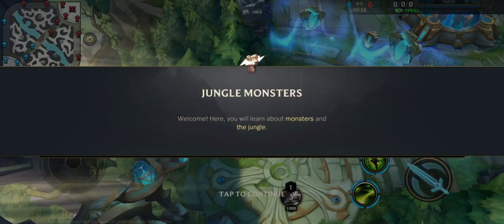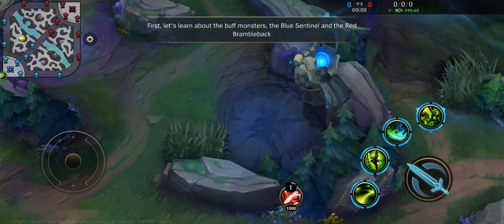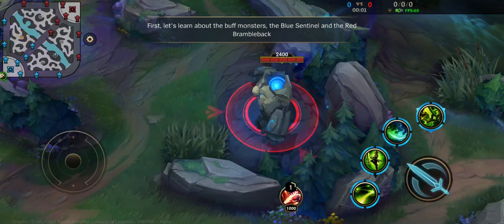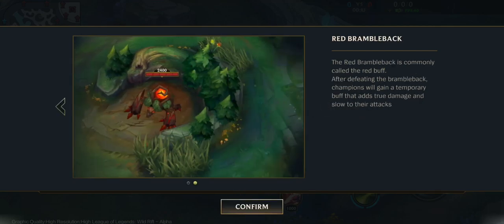Welcome. Here you'll learn about monsters and the jungle. Let's learn about the buff monsters: the Blue Sentinel and the Red Brambleback. The Blue Sentinel, commonly called the blue buff, grants a temporary buff with mana and health regeneration after defeating it. The Red Brambleback, commonly called the red buff, grants a temporary buff that adds true damage and slow to your attacks.